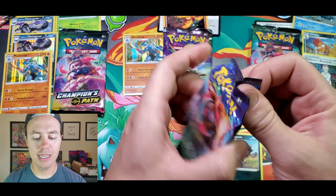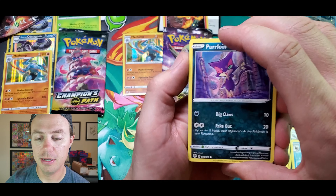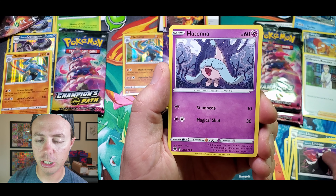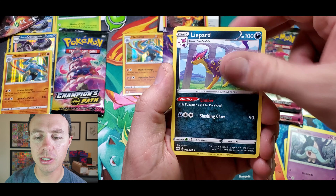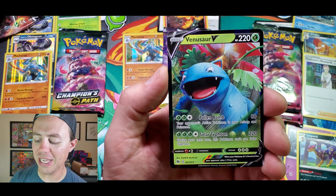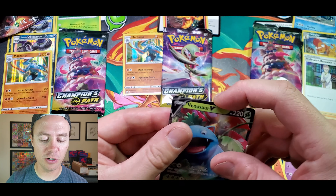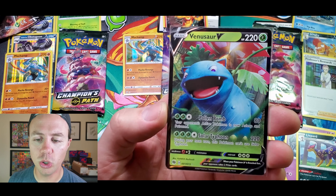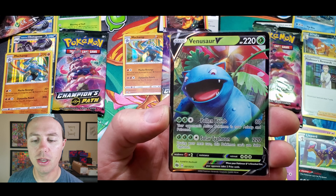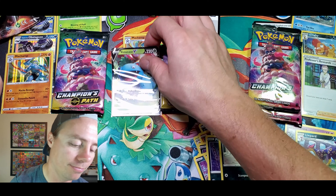Vulpix, Inkay, Poke Ball, Sizzlipede, Lapras, Mismagius — keeping it short — Rotom Bike, Sharpedo, Piddle, Wheedle reverse holo, and another Machamp holo rare. Next pack — Charizard Vmax, maybe if I sing a tune about it I'll pull it. Pokeball, Galarian Linoone, Hatenna, Darkness energy, Liepard, Sonya, reverse holo, and a Venusaur V — let's go! This is the first time I've pulled this Venusaur card: 220 HP, Pollen Bomb does 80 damage, opponent's active Pokemon is now asleep and poisoned; Solar Typhoon does 220, but during your next turn this Pokemon can't use Solar Typhoon.